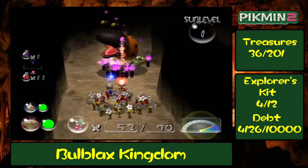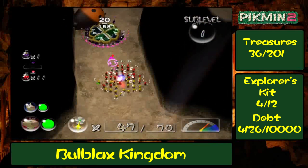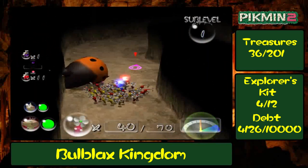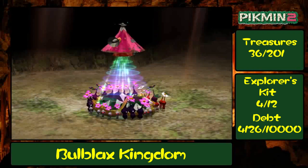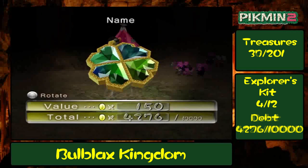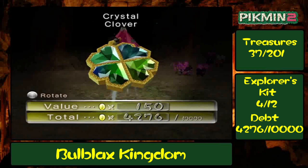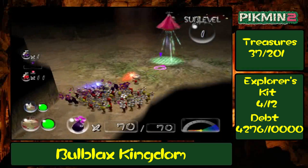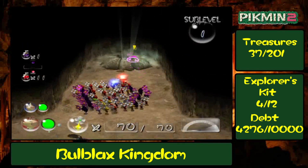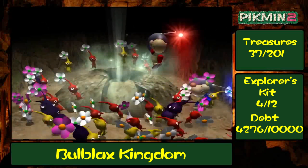There we go. That was pretty easy, and I believe this is the only treasure to be found on the first sub-level. Make no mistake, Orange Bulborbs are nasty with a capital N — do not underestimate them. For our first treasure ransacked from the kingdom: the Crystal Clover. And isn't it shiny and green? Alright, that is it. Pretty short sub-level, I have to say. But perhaps I have said too much. It's time for us to move onwards and downwards.